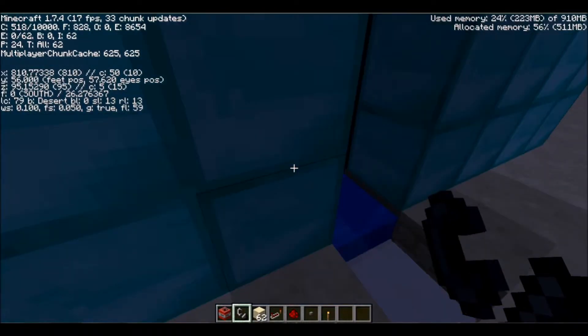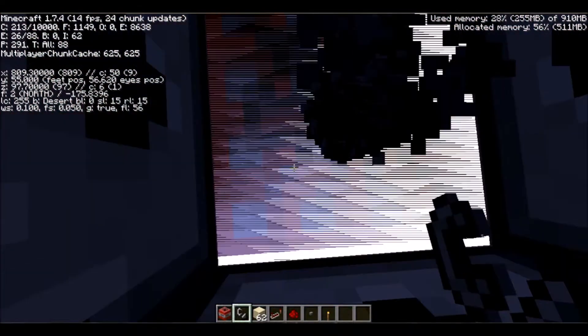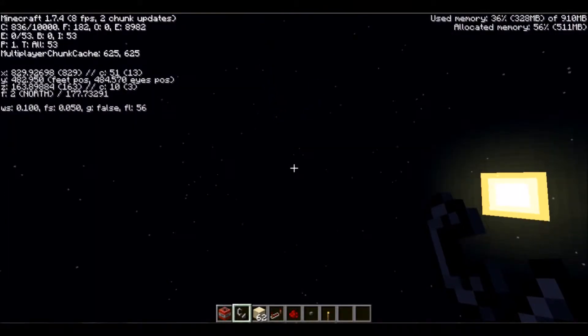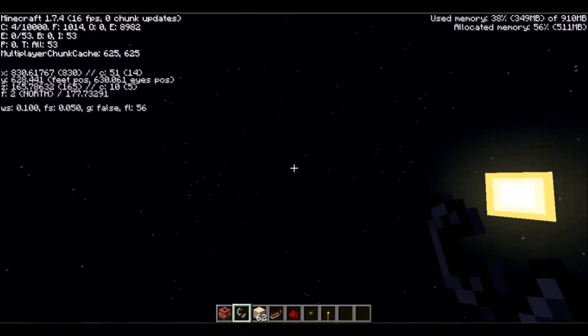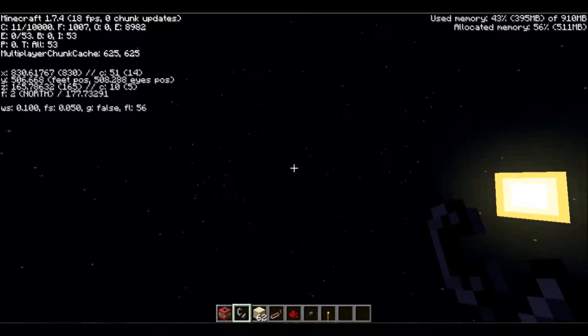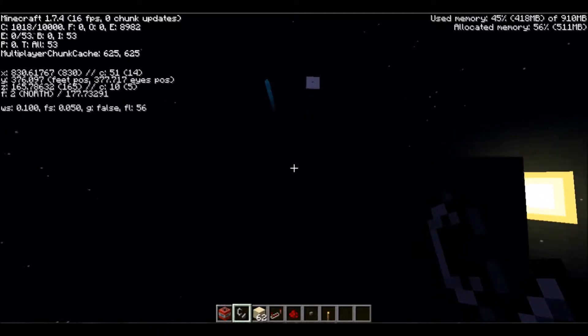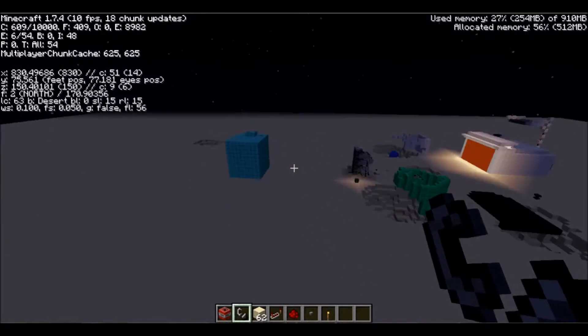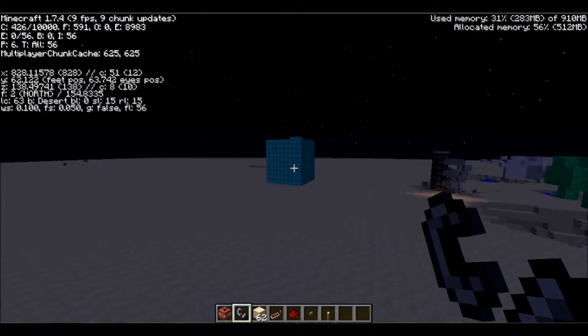I'm going to go ahead and step in here. Now there's a reason I have my F3 up — watch my Y coordinate. 633. That's actually fairly low for this cannon. I've had upwards of 750 come up on that Y coordinate. This thing shoots you extremely high up.